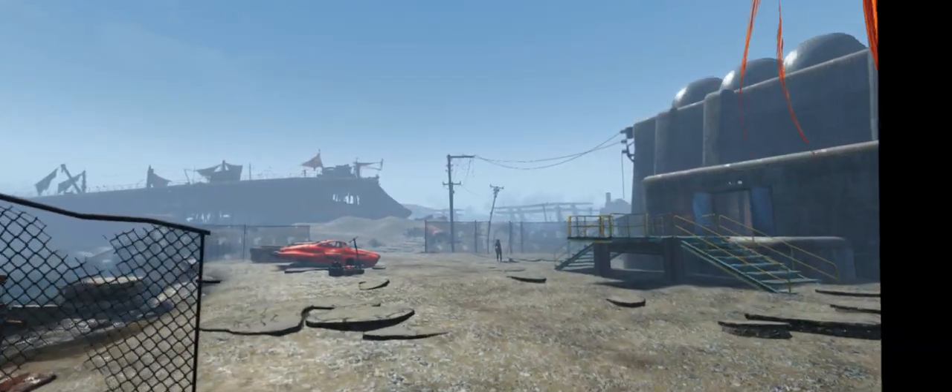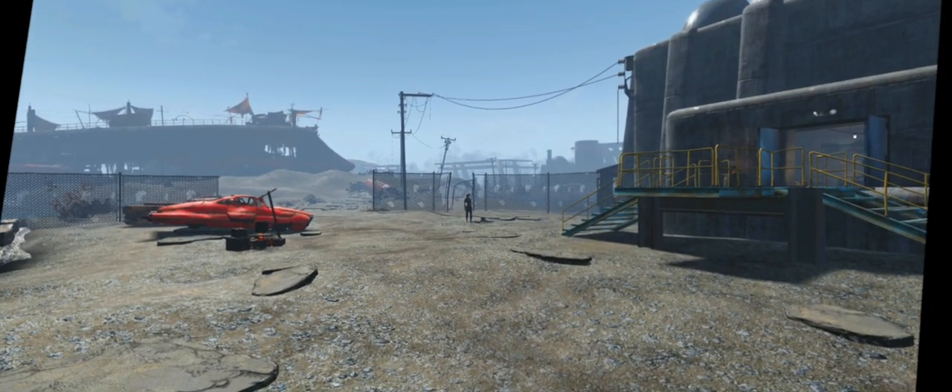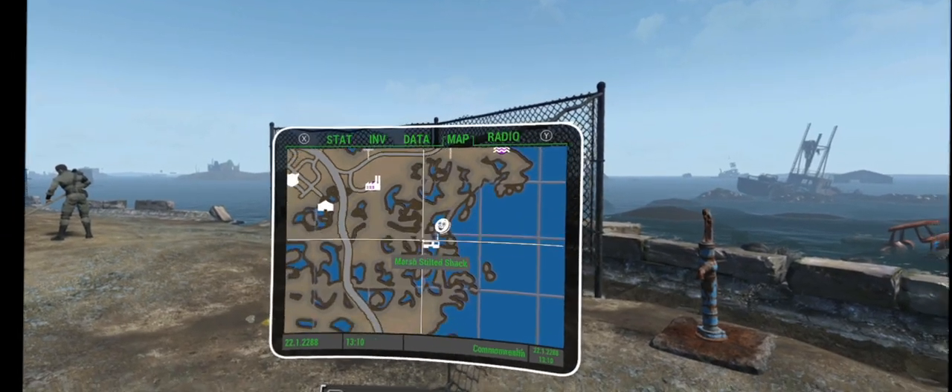They don't have a problem right now, so we have to wait until they get attacked by super mutants or something. There's Cricket — we already bought everything we need from her. Otherwise, there's this next settlement.